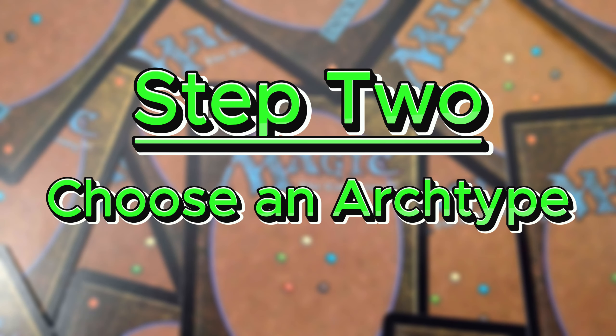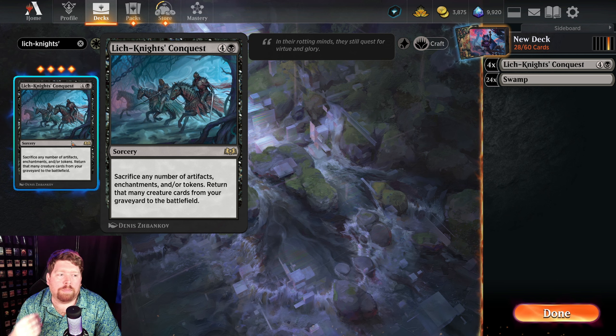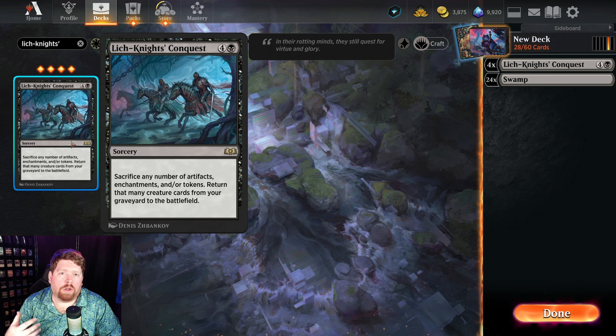Step 2: Decide which archetype best supports your idea. We have to figure out what archetype we're going to be playing — control, aggro, midrange, or combo. This is essentially a combo midrange deck. We're going to be playing removal and high-value cards at every point in the curve, and then eventually using those things to combo kill by getting a bunch of stuff back from our graveyard with Lich Knight's Conquest.